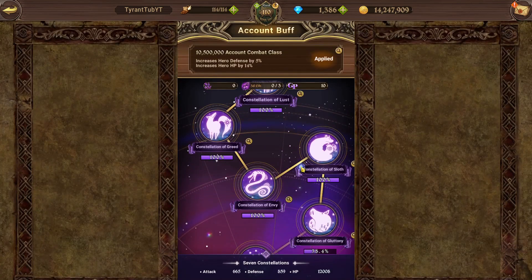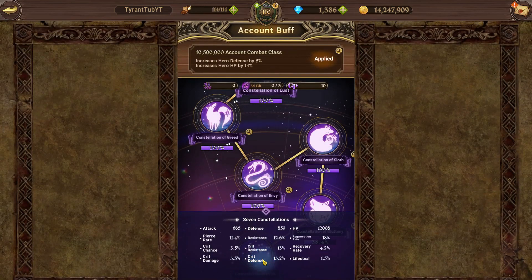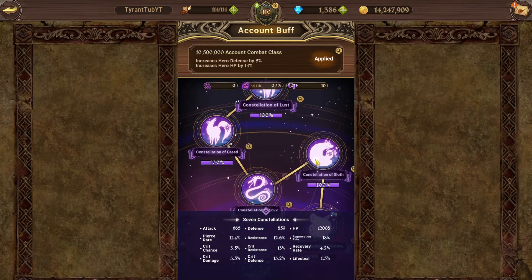Constellations do make a really big difference, especially when you see guides — free-to-play guides where they show the player is only on Constellation 3. For someone like me who makes free-to-play guides, there's now this level where I'm free to play but because I've been playing for such a long time I have these added bonuses. People can run the exact same team as me, but my character might live with one HP while theirs won't, because I have more HP, more resistance, more crit resistance, more defense — all of these added things that constellations add.